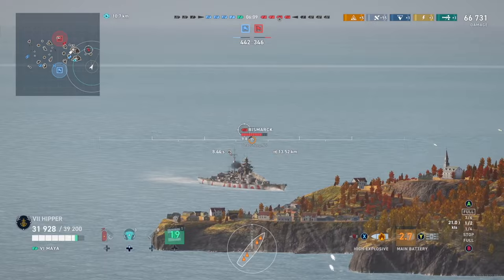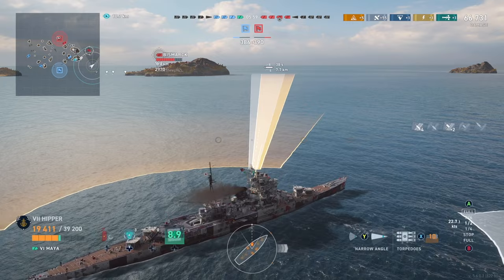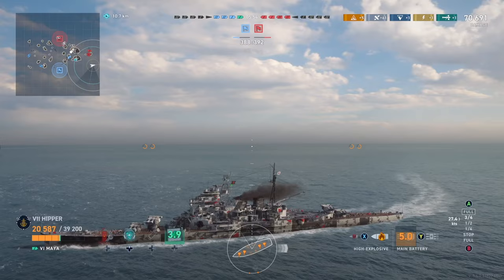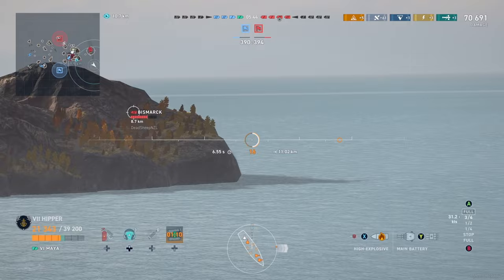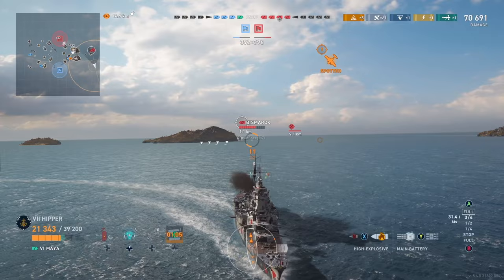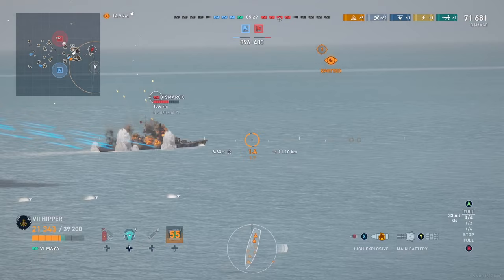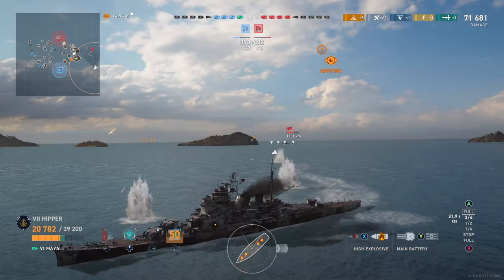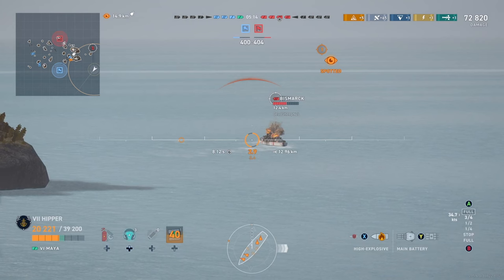I'm thinking I could take the Bismarck on as he comes around this island, but he gets a good shot in there — and that's exactly what makes me change my mind. If I was at full health I would take him on and hopefully open up this flank. But because I took that nasty hit I'm down to about half health, getting pushed by Bismarck, and the Massachusetts is also moving in. So I've got to play it safe and start kiting away, making these guys waste their salvos on a ship that's protecting the flank.